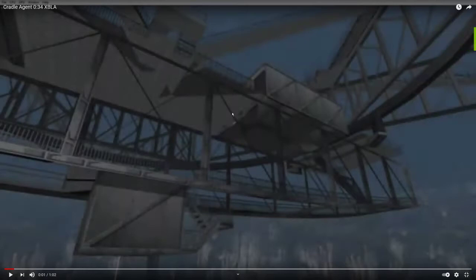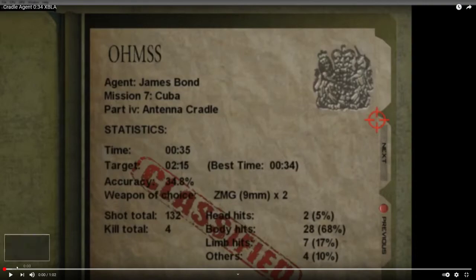Hello everyone. I decided to make a guide on Cradle Agent on the XBLA version of GoldenEye. I'm going to use two runs here to demonstrate how the run should be played going for a 34 pace. The first is by SilentSpunnik and the second is by myself, Zee.